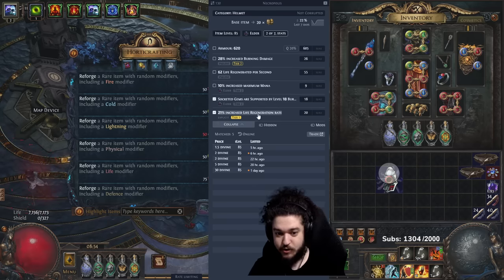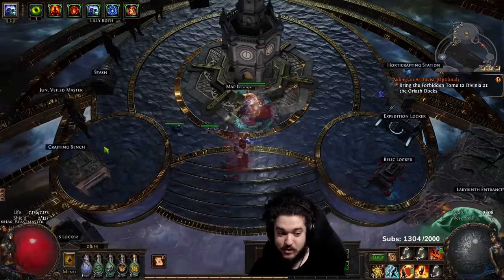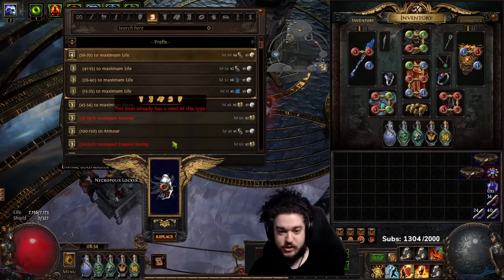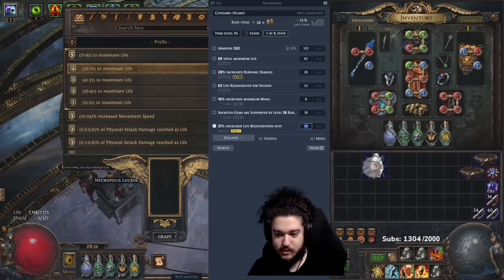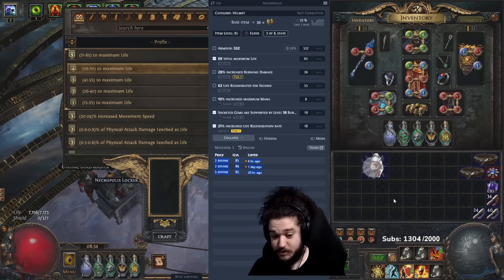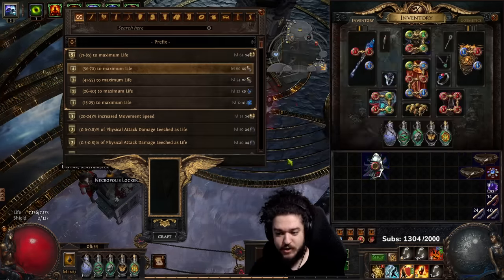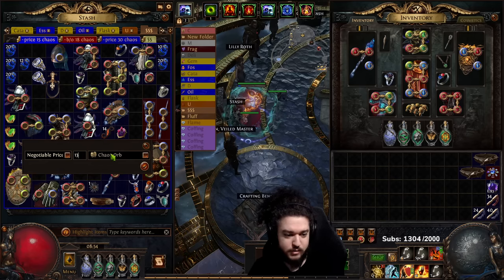Just having Burning with Regeneration Rate is already selling, which makes sense because it is a good helmet. So I will actually stop this helmet here and see if somebody would want to buy it. If I put it at maybe 18 Chaos and tag the Burning and the life roll — the Suffixes on this helmet are very good. I don't think it'll actually sell for that price, so I'll just put it lower for people to buy.